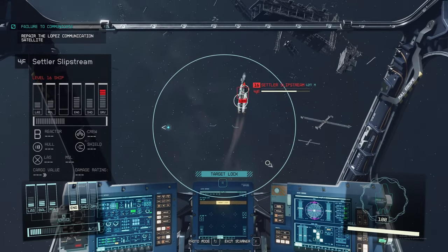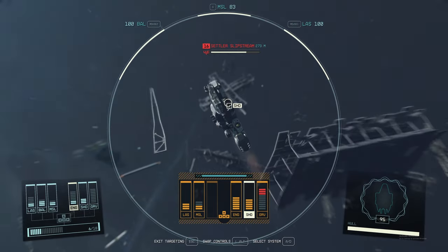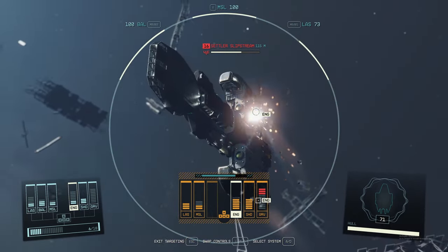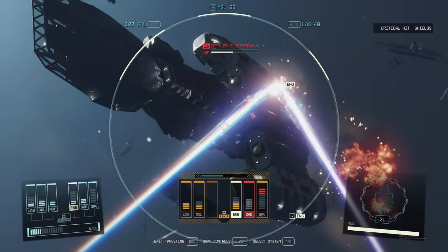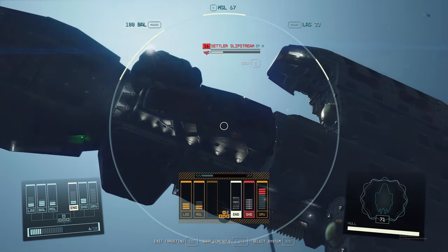Today we're going to be going over how to steal ships in Starfield. This means we're going to go over how to target, lock, or scan a ship, how to board a ship, and finally how to steal that ship. So let's get going, because there's one thing that a lot of you are probably missing that's going to solve this whole thing for you.